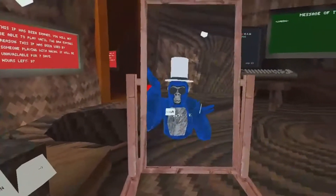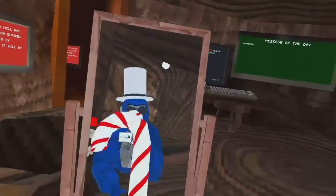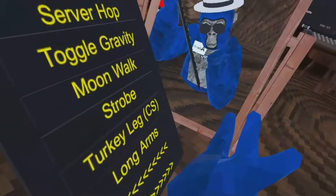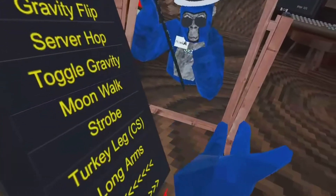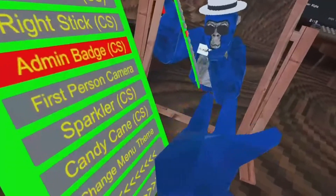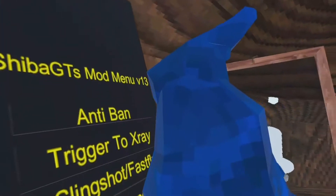For some reason the Sparkler doesn't show in the mirror, which is weird. But yeah, it's a sparkler. Next is Candy Cane — it's a candy cane from the Christmas update. You can kind of lick it or do whatever you want with it. Next is Change Menu Theme — when you click it, it changes the theme of the menu, like the color. Whatever you want, whatever you fancy.